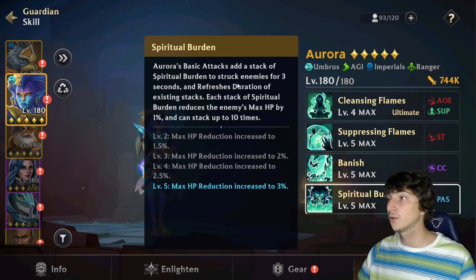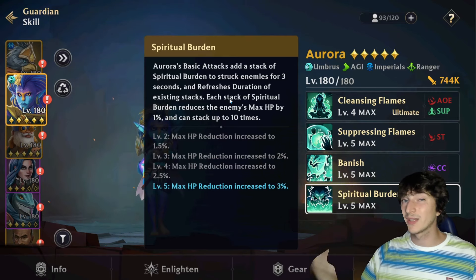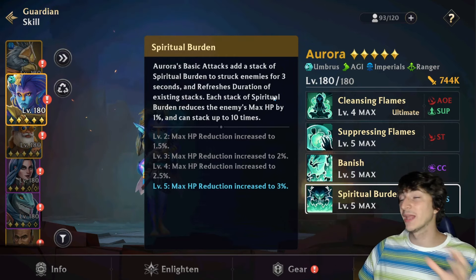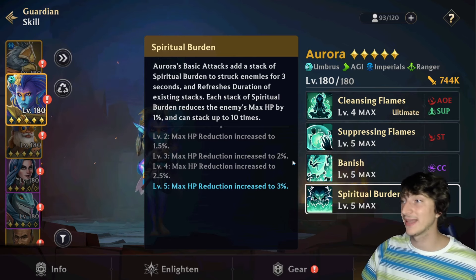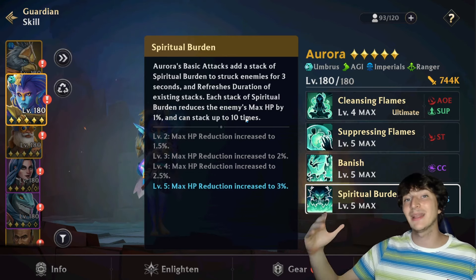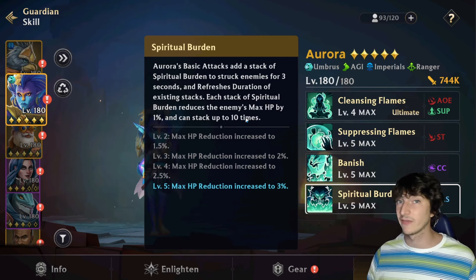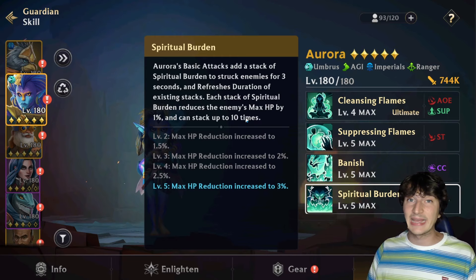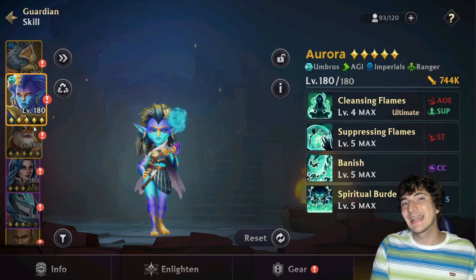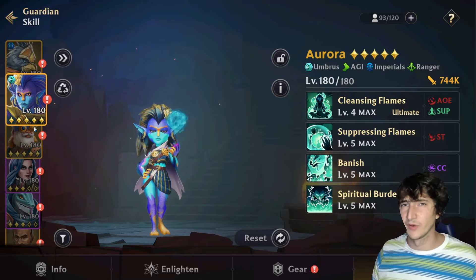Spiritual Burden adds a stack on struck enemies for three seconds with each basic attack, refreshing existing stacks. Each stack reduces the target's max HP by up to three percent, stacking up to ten times. At maximum stacks that's a 30 percent max HP reduction — meaning 30 percent of damage is dealt just from the passive. This is especially impactful against tanks with a lot of health. Aurora has an amazing skill set combining solid damage and crazy CC.